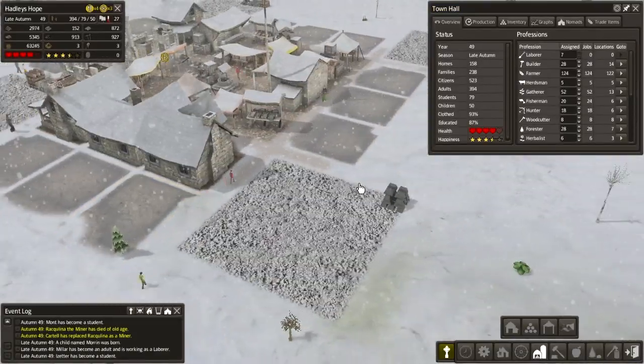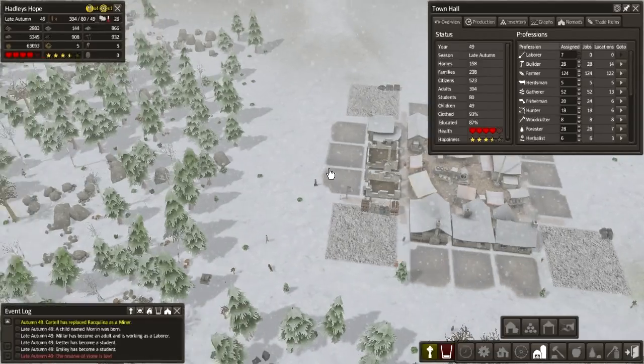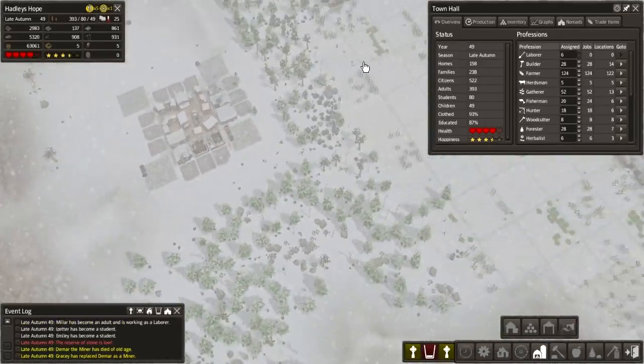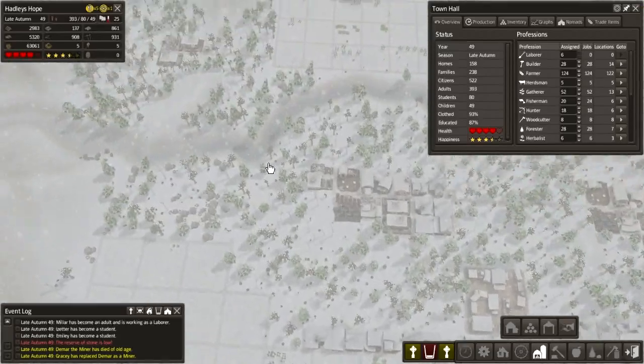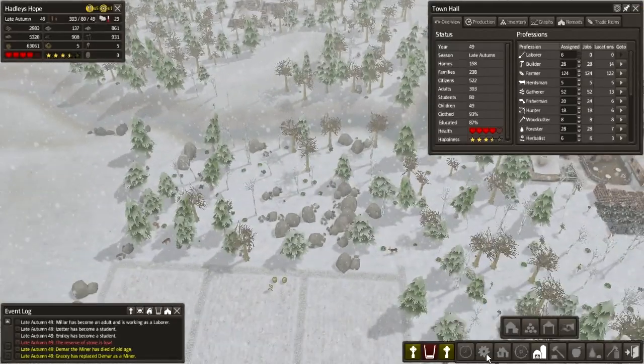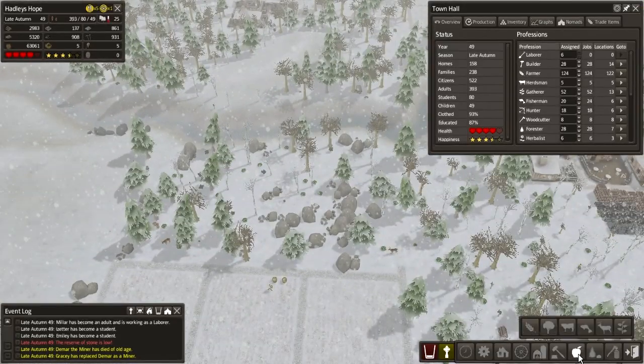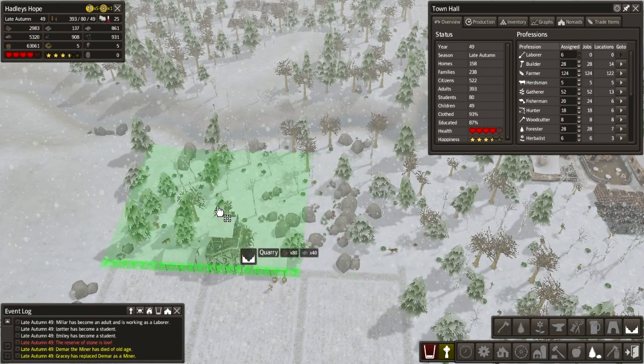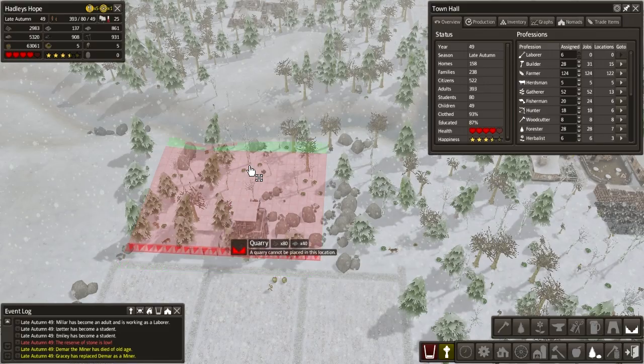Maybe I can even make these stockpiles bigger, actually. Reserve of stone is low — that's kind of worrying. Well, we could possibly put in a quarry right here, so let's do that. We'll put that in there.